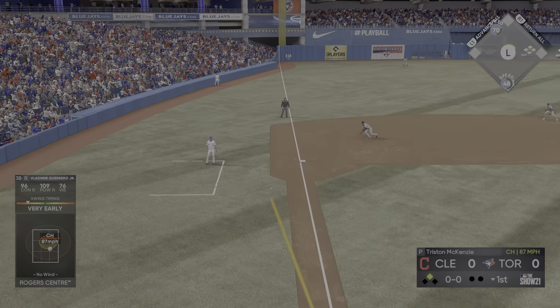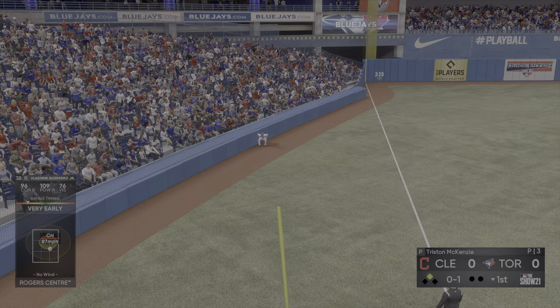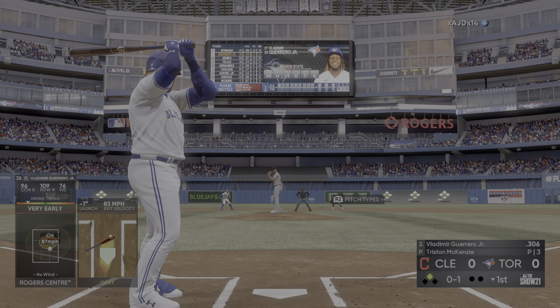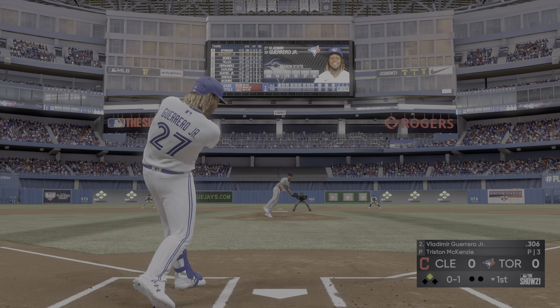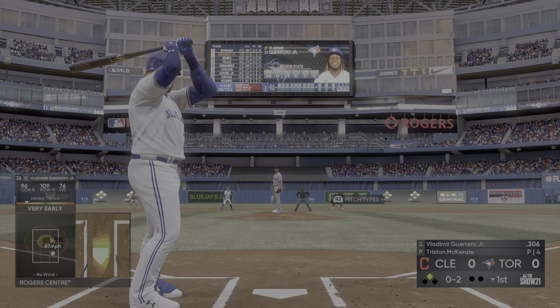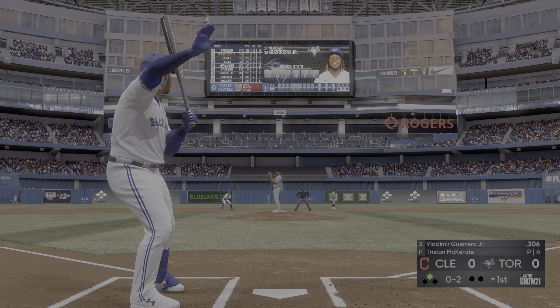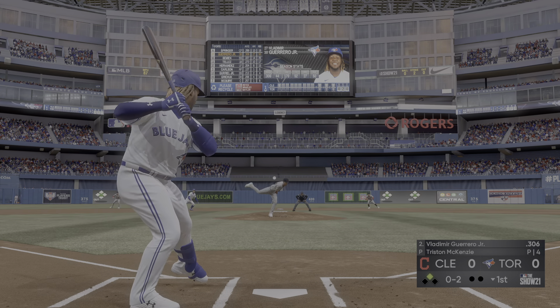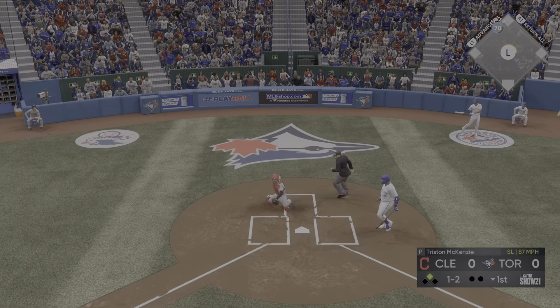Hit hard to the right side, and that's the second out. Next here is Eddie Rosario — first chance for him here in the top of the first with nobody on. The infield is in the over-shift. Now the pitch, just getting started at the Rogers Centre, hit back up the middle.